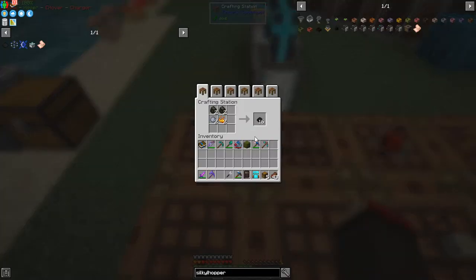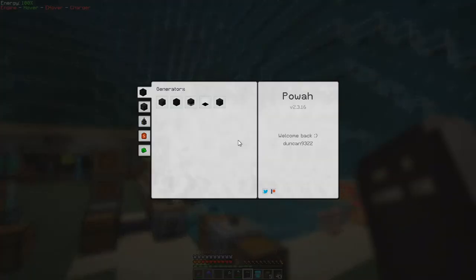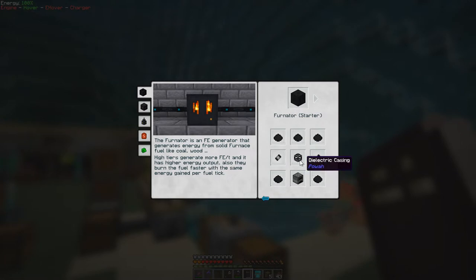Next, we need to make Dielectric Paste for Powah. The book is in the Akashic Tome. Ideally I'd like to make a reactor, but we've got solar panels, thermo generators (which are lava-based), magnetos, and furnaces. There are five different levels of furnaces, so we need Dielectric Paste, Dielectric Casings, and capacitors plus the furnace to make the starter one.